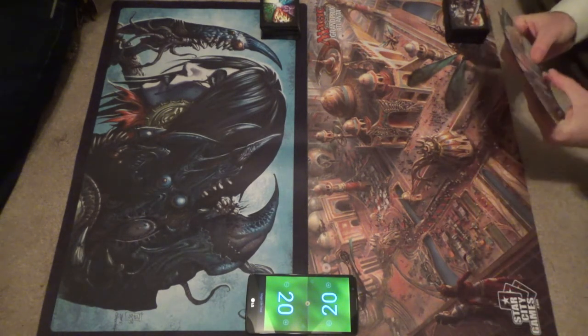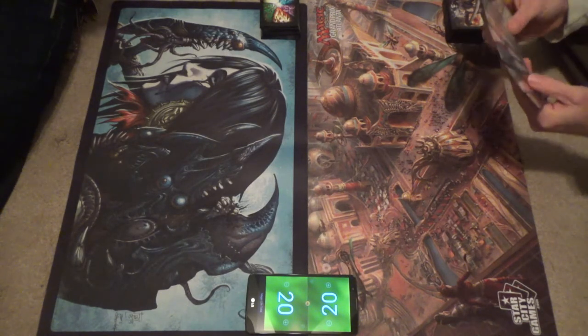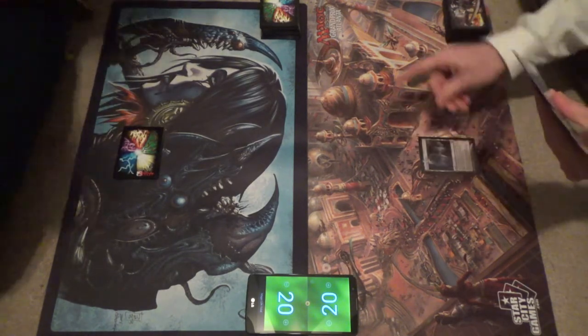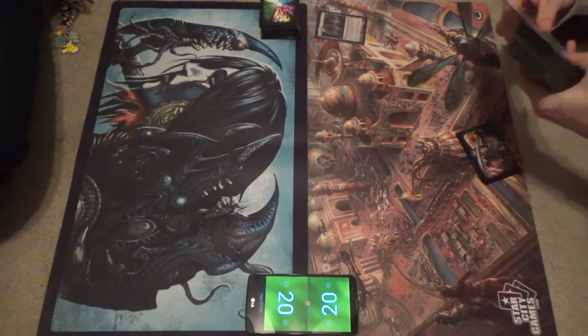This is awkward. I will keep this as... Alright, we'll try to make it work. We're gonna start off with an Evolving Wilds, pass turn, fetch — I'm gonna get a Forest, just to save us some time. And you already know it's a green deck.